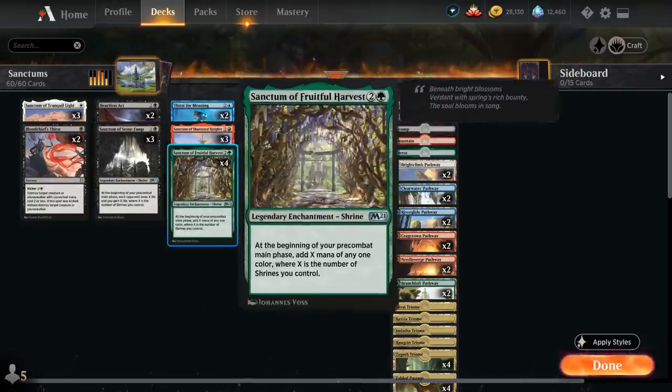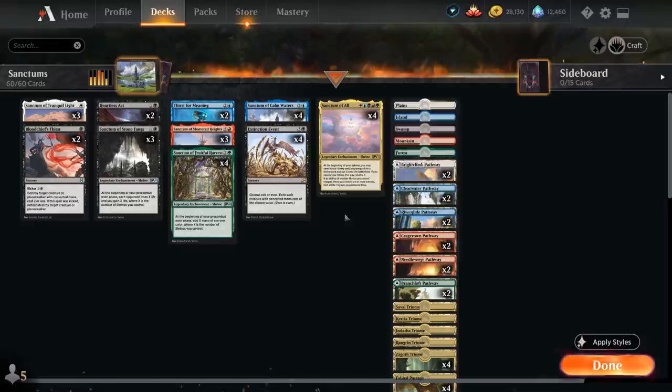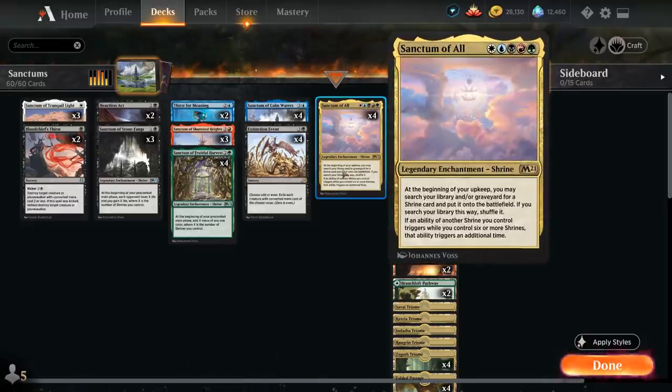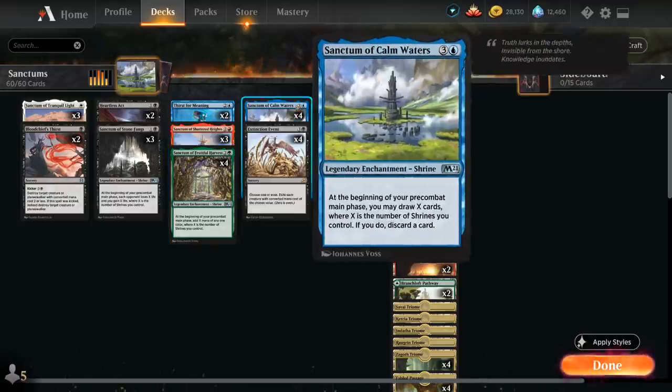At three mana we have Sanctum of Fruitful Harvest, which at the beginning of our pre-combat main phase adds X mana of any one color where X is the number of shrines we control. A turn three Fruitful Harvest can set up a turn four Sanctum of All, which is what we're after. The extra mana from Fruitful Harvest is also useful once we start drawing extra cards with Calm Waters.